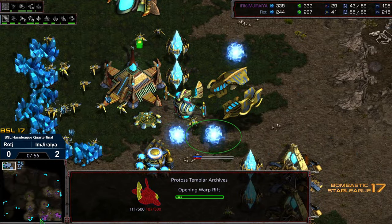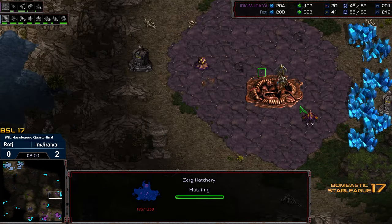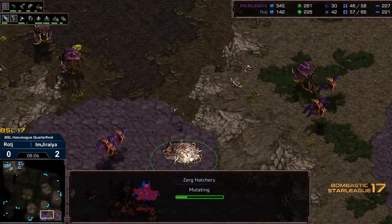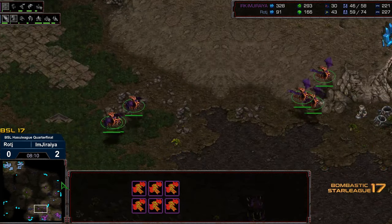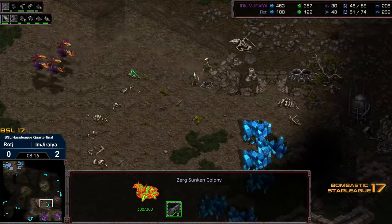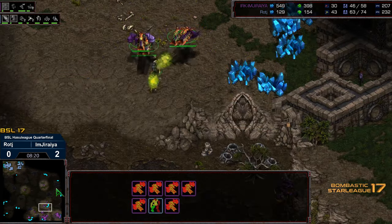There looks like a second Stargate getting dropped, and only a single Corsair up in the air — so Jiraiya could swing this rapidly. If he can get the Mutalisks up into the main to the natural. If Raj can hold, however, he should win through the long term. Another base being dropped by Jiraiya here at the 6 o'clock. Another aspect of 2v2 players is they're pretty good at doing some of the on-the-fly jazz recovery sort of mechanisms, because they have to do that quite often. Six Mutalisks in flight.